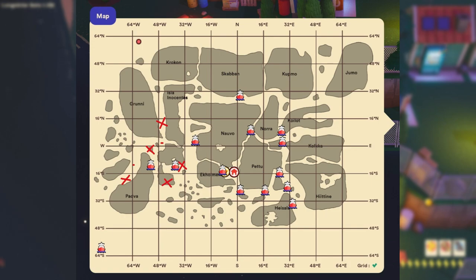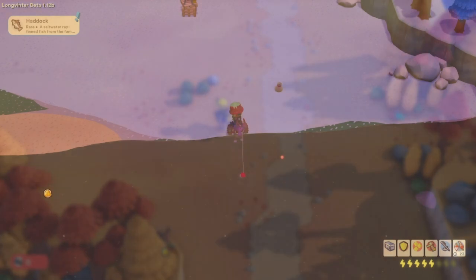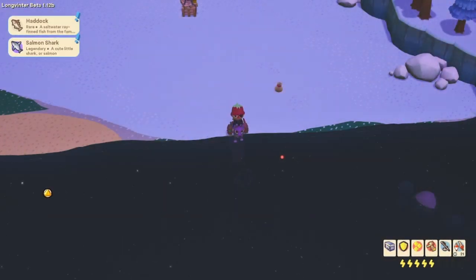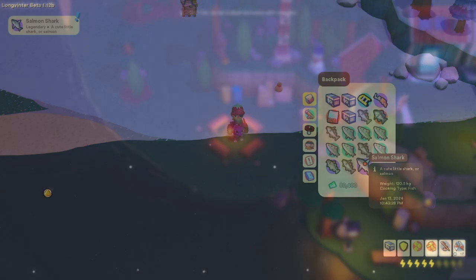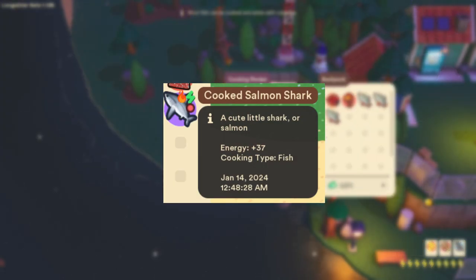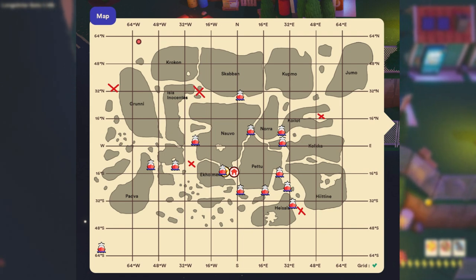The next fish is the salmon shark. The salmon shark has a bluey-grey top to it and a white bottom. When cooked at a cooking station it becomes a food that can provide the player with around 37 energy. The salmon shark can only be found in the fishing spots that are in the middle of the bodies of water across the map. It has a 4% catch rate and here are some locations provided on my map.